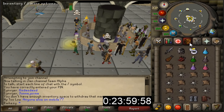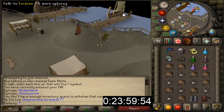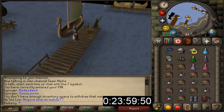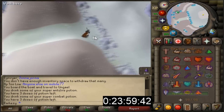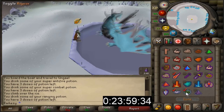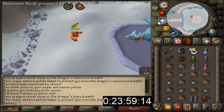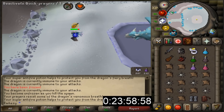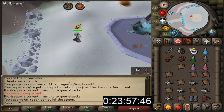Welcome to Day 3 of making 1 bill in 1 week from nothing. As you guys will know, we ended up finishing Day 2 off with a bank wealth of 101ml. So setting out in this episode, our bank is sat at 101ml. We have a fairly good foundation to start with, and the goal for today is to try to go to Theatre of Blood and be somewhat efficient, get some gear which is adequate and I'll be able to do well.